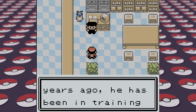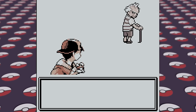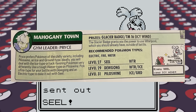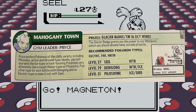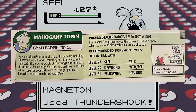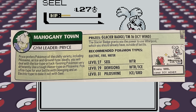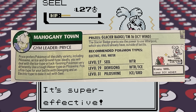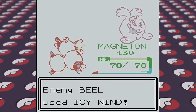With Team Rocket cleared out now, we can take on Pryce and his Ice-type gym. Pryce prefers Pokemon of the chilly variety, including Piloswine, an Ice and Ground type. The guide recommends using a tough Water-type on Piloswine, so we can use Slowpoke; a Fire-type to battle Dewgong, which we don't have unfortunately; and an Electric-type to duke it out with Seel. Magnemite evolves into Magneton against one of the junior trainers here, and our new Magneton really shines, shocking Pryce for our seventh gym badge.